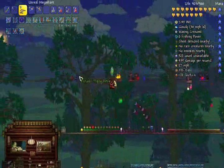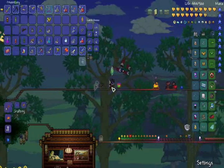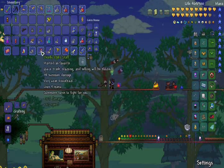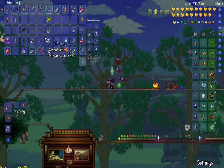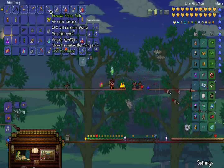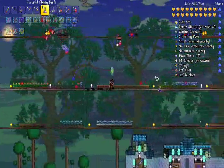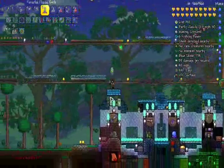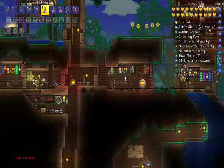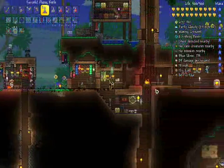Ooh, what is that? Flying knife! What in the world is the flying knife? 43 melee damage. Throws a controllable flying knife. Oh, it kind of just hovers where my cursor is! Wait, why did my guide just get slain?